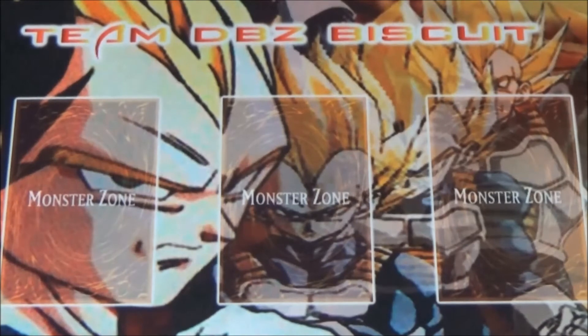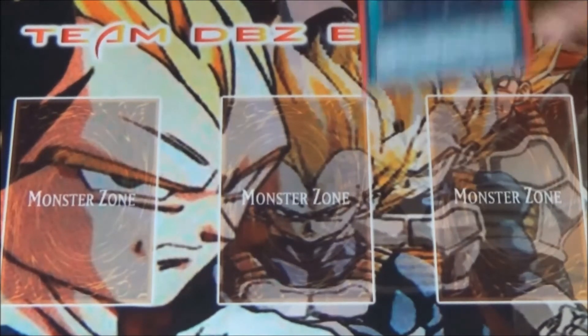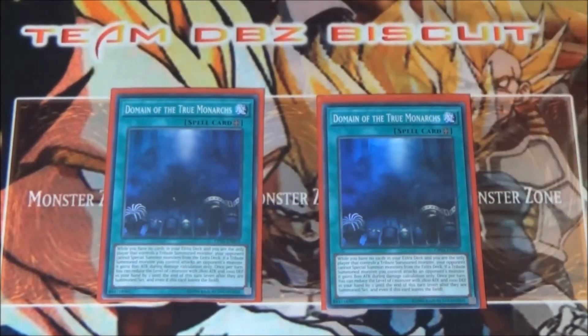That is it for our monsters. For our spell cards, we're running two Domain. We're only going to want to run two because if you get one out you're usually going to lock after that. As long as you have a tribute summoned monster on your side of the field, your opponent can't use their extra deck — that's a very good advantage for you.